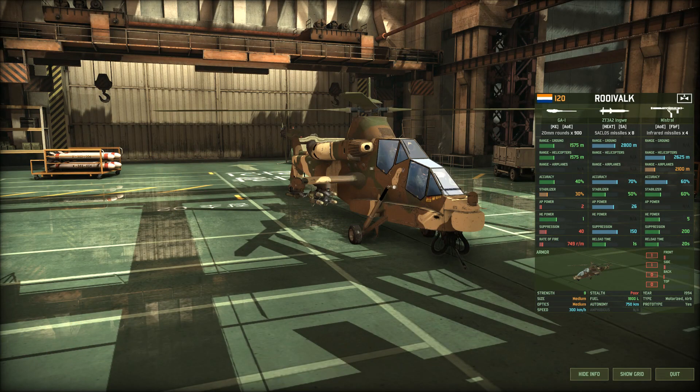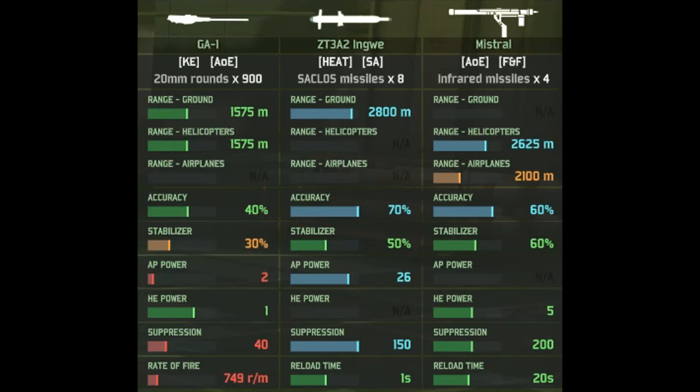In-game, the Rooivalk is a South African 120-point attack helicopter, and it has three weapons. You have a 20mm autocannon with 900 rounds, you have 8 anti-tank guided missiles, and 4 Mistral air-to-air missiles. It's a pretty balanced loadout. The autocannon is for dealing with light targets, and it's a pretty alright gun — only 20mm, but you could be doing much worse.